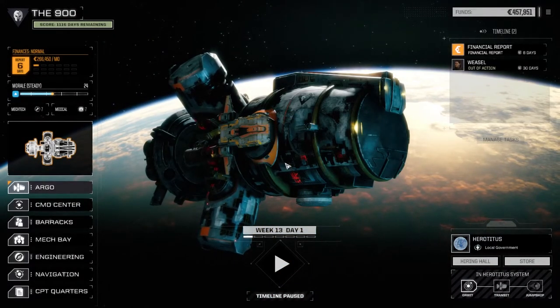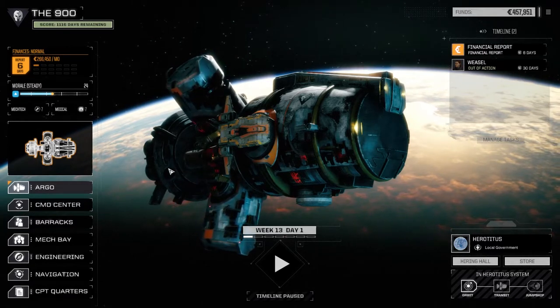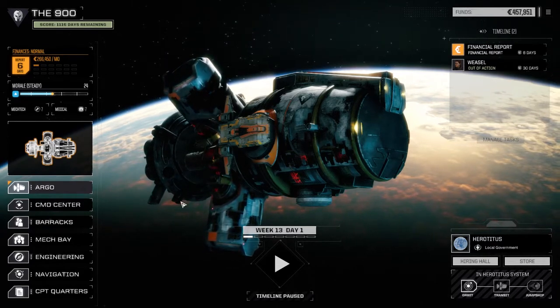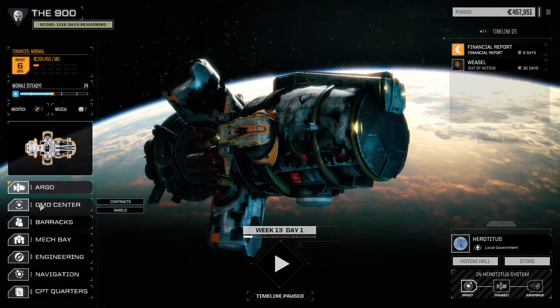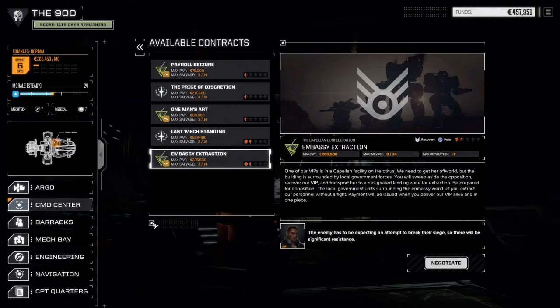Hey everybody, welcome back to another episode of the 900 - my Battletech Flashpoint series. Today we're going to take on a mission after the last episode where we failed apparently - which I still contest was a success - but we'll leave it at that. We're going to pull a contract here for House Liao, an embassy extraction mission. It's three of fourteen salvage, which I think we wanted. One and a half skulls still, looking for parts of medium mechs. We definitely want to start moving ourselves up in the scale grade.